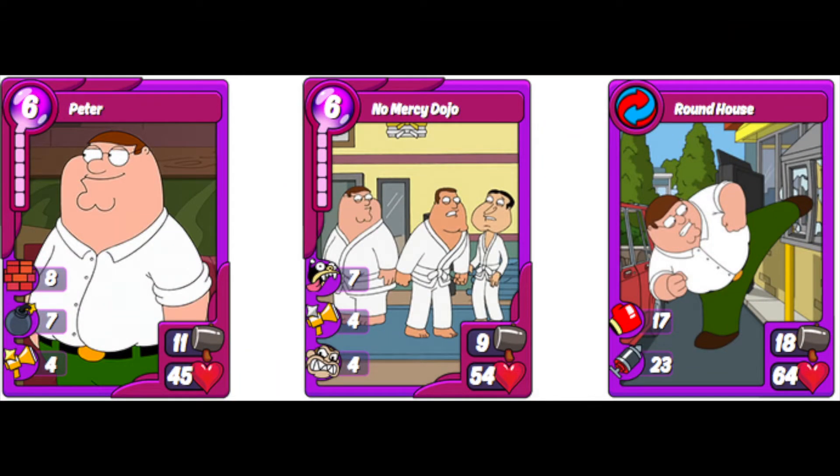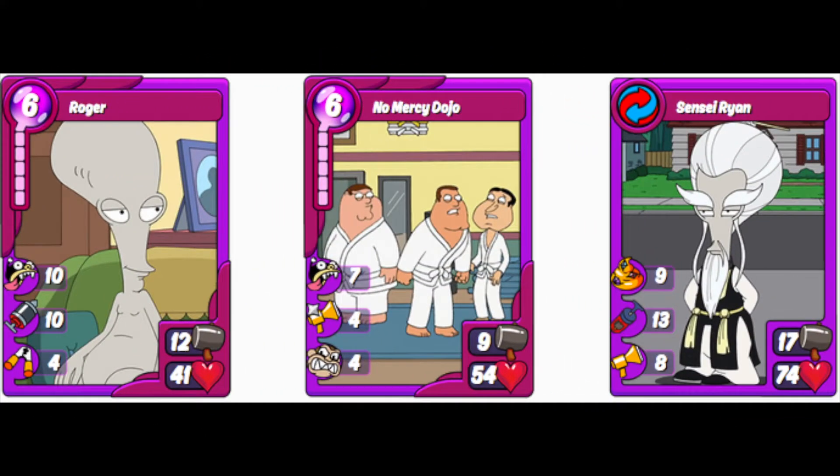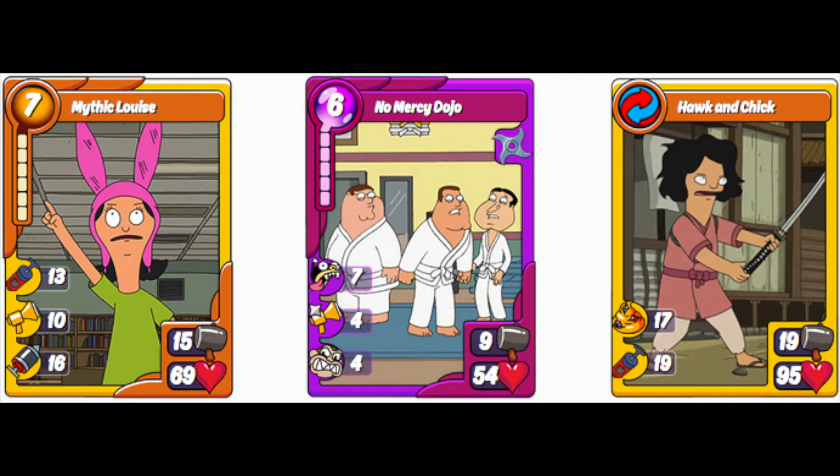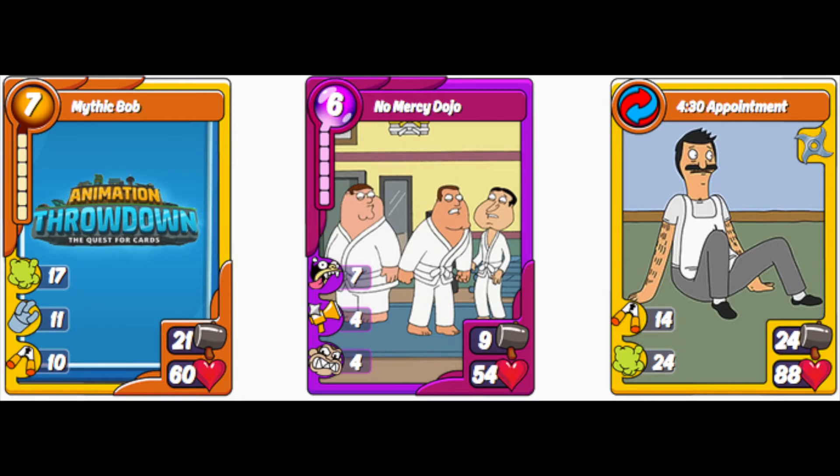For the No Mercy Dojo combos: Peter gives you Roundhouse with Punch and Jab — great offensively to break through defenses. Mythic Stand gives Guns Beat Karate, with Boost, Punch, and Bomb — great offensively and can be run defensively too. Roger gives you Sensei Ryan again, which can be run offensively or defensively. Luis gives Hawk and Chick with Motivate and Boost, great both ways. Mythic Bob gives the 4:30 Appointment combo, which is more defensive — with Cripple All and gas damage, it's better suited in a defense deck to cause your opponents some headaches.